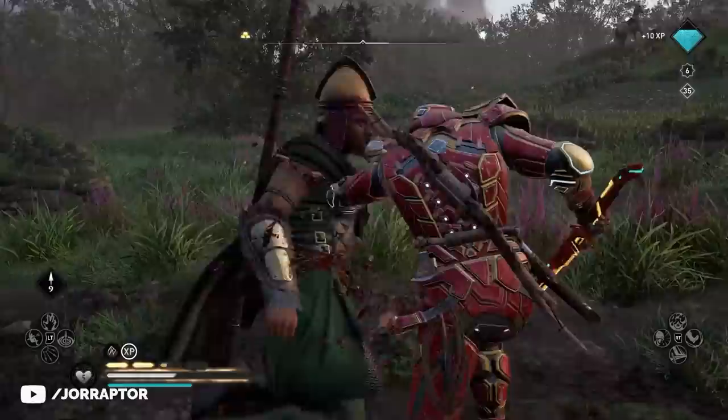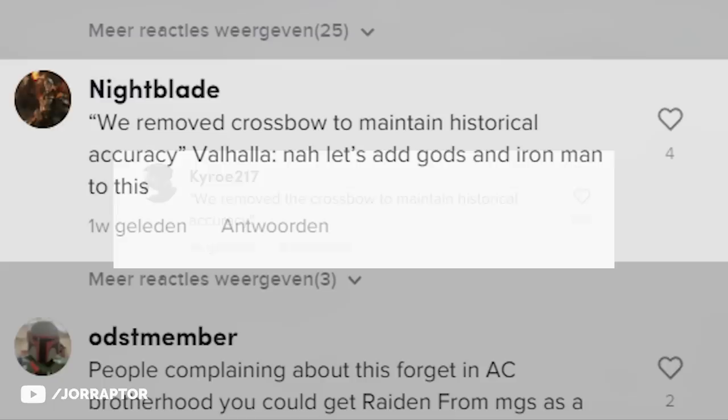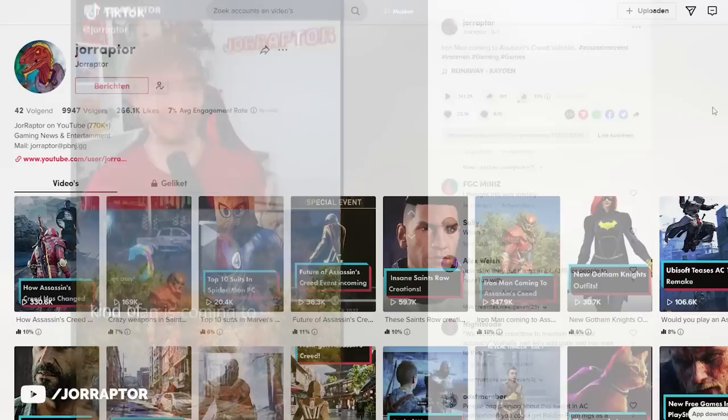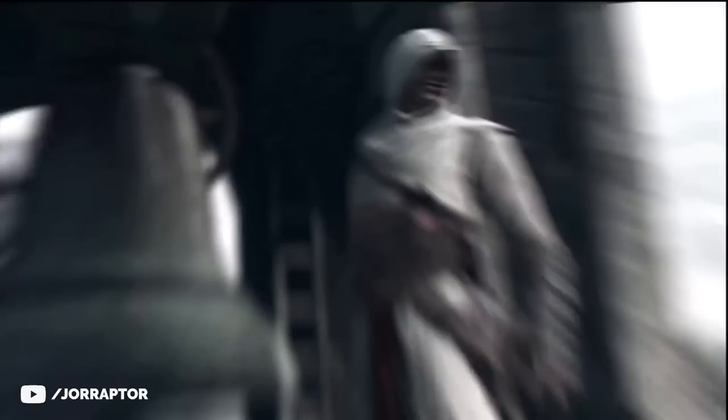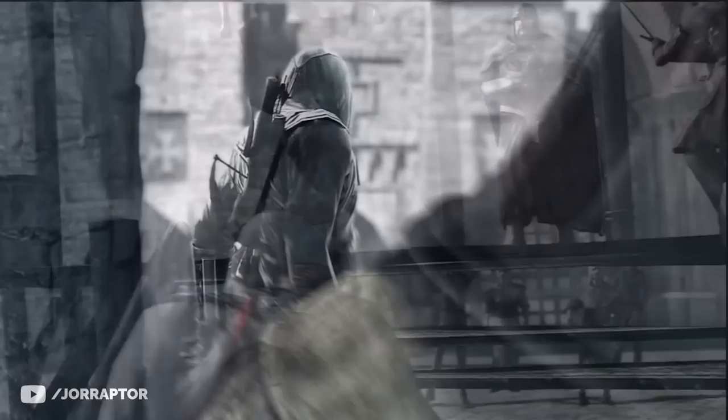I really think you have to let go of that mindset though, because this has been going on for more than five years. The most common reaction is that Ubisoft once said they removed the crossbow to maintain historical accuracy — and now Valhalla adds gods and Iron Man. That meme keeps going around. But maybe remember this: in the first cinematic trailer for Assassin's Creed — also the opening cinematic for the game — Altair actually had a crossbow on his back, which did not end up in the final game. It was over the top; you'd very quickly and casually shoot a guard and then throw it away.